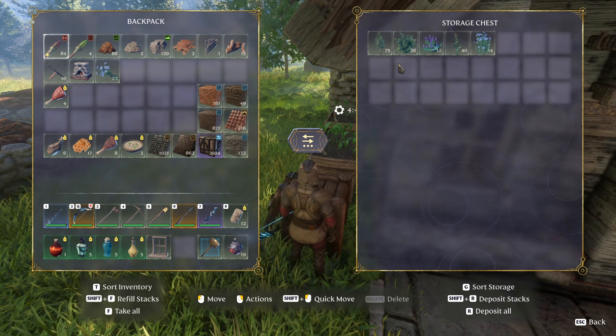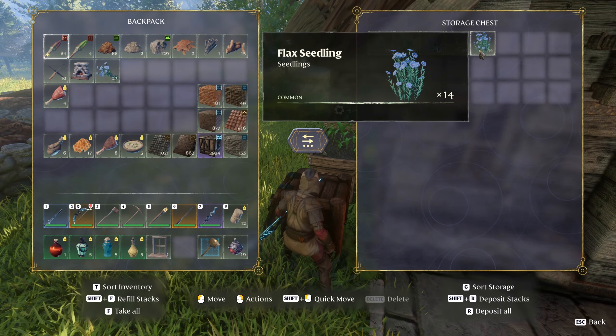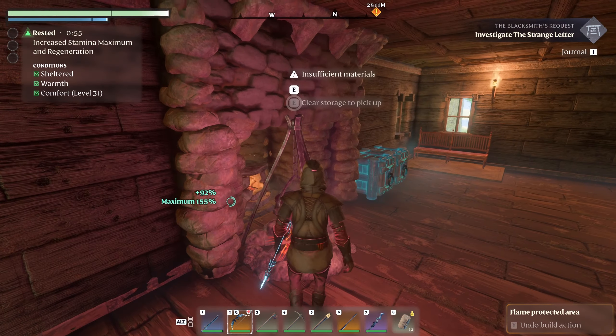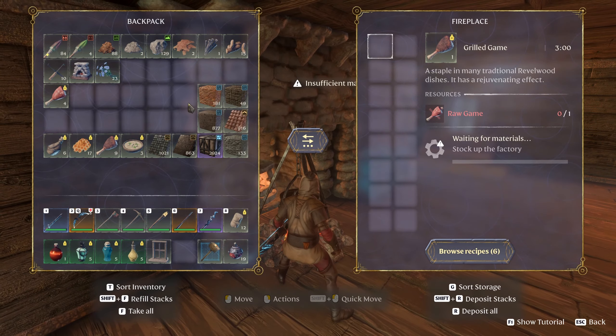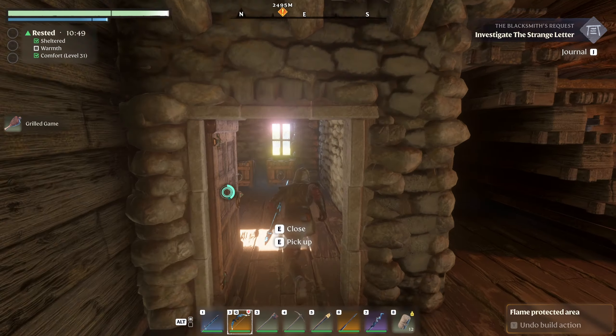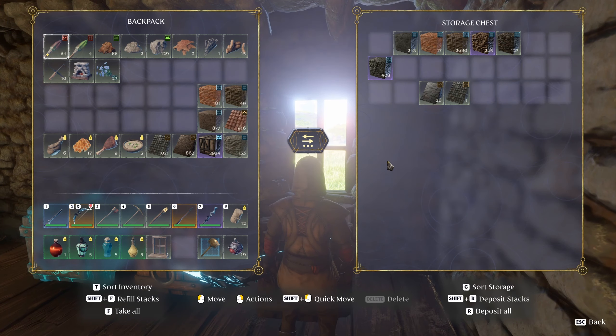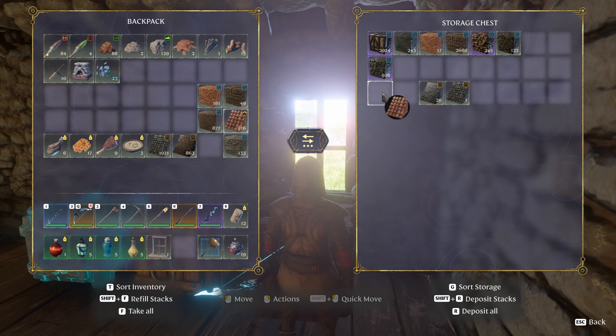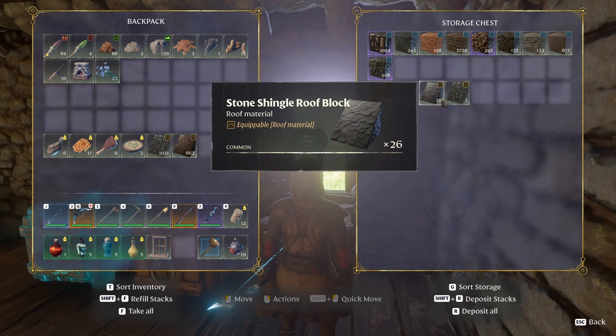I don't think I have any more seeds — oh wait, I do have some flax seeds. Next thing is to throw stuff inside here. I could use more of that meat actually, which I don't think will be an issue soon. I've also been working on a few other things off-camera, so let me throw all this stuff inside here really quick.